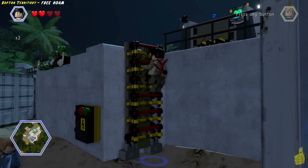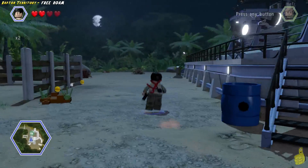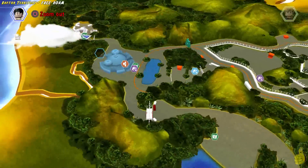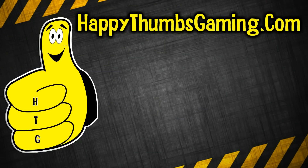And guess what, ladies and gents, we're going to go ahead and go to the kiosk real quick and check it out one last time. But that's actually going to do it — no more icons of anything out here, and that's going to wrap it up for LEGO Jurassic World, Raptor Territory free roam, where we grabbed all the collectibles and even got a couple of characters in the area.